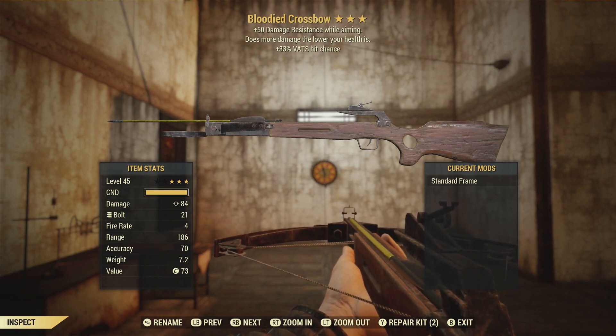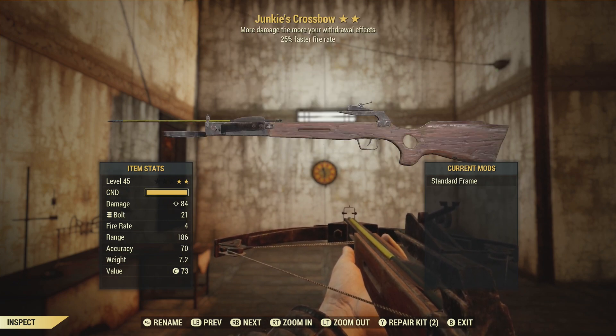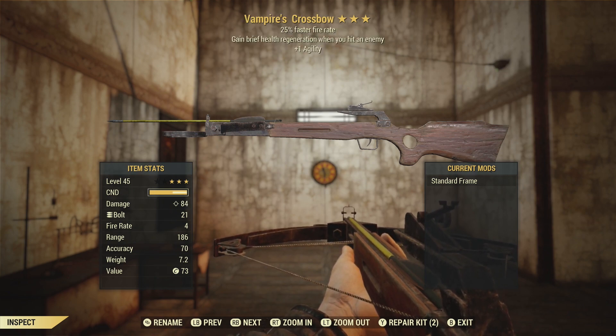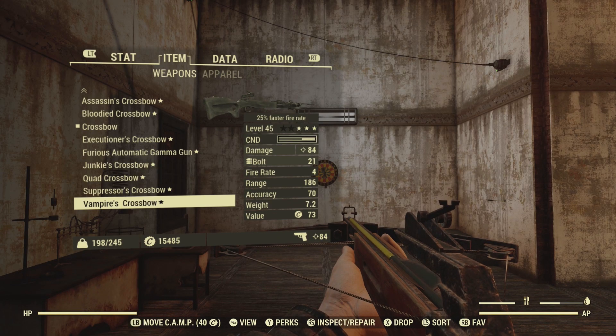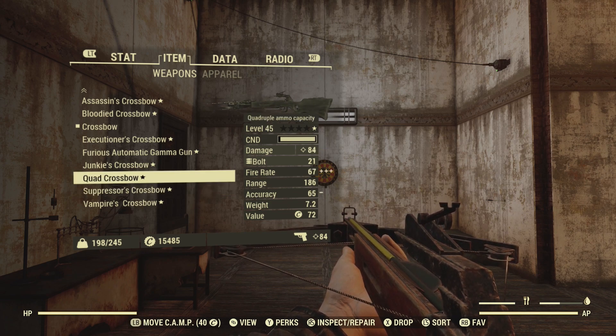That one I'm looking forward to using — I'm just starting to learn how to keep track of a bloodied build. That was the crossbow I used in the demo. There's also an executioner's crossbow, the junkie's crossbow, and the quad — quadruple ammo capacity is its only perk. Suppressors, vampires with the health regeneration, and that one's a nice level 15.